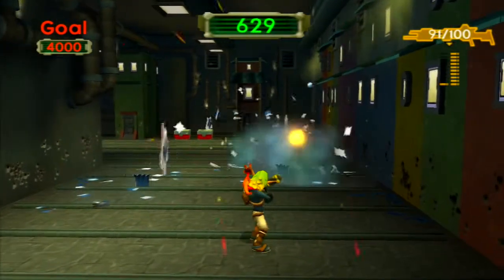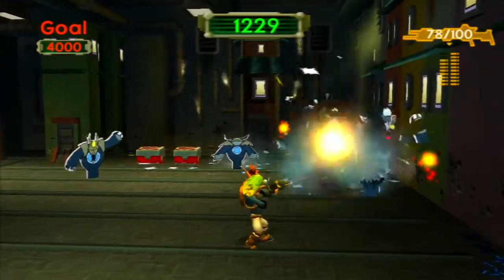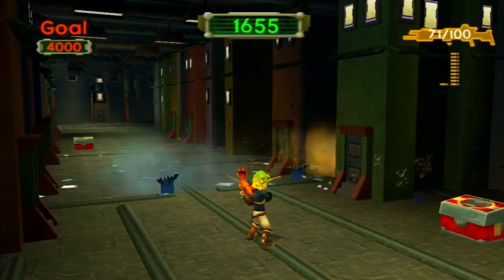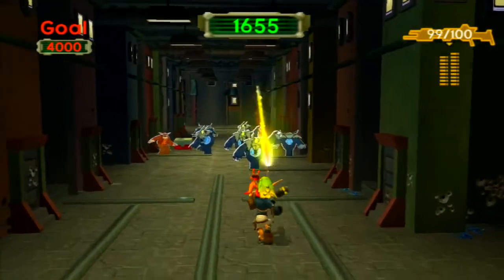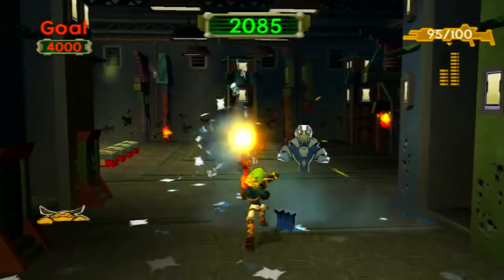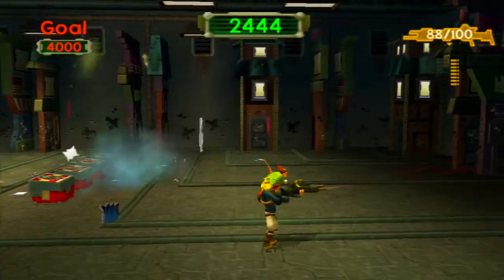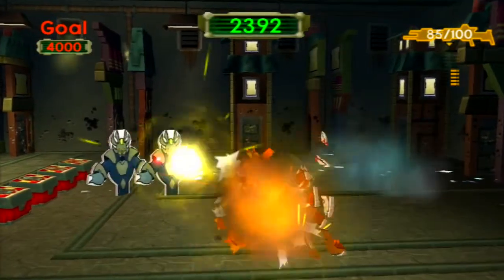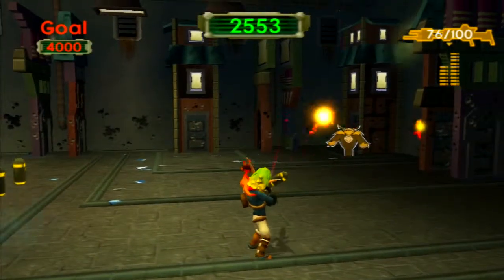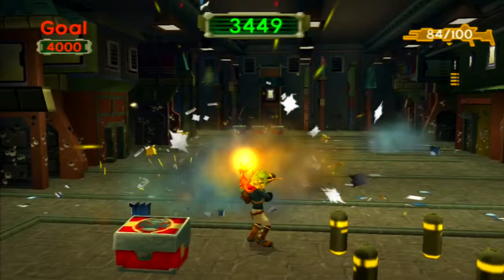I love how this thing just auto-aims for you. You don't really have to aim. Oh my god, I'm missing so many shots. Okay, we're good. Let's get some ammo. Whoops. Don't hit the people, Jack. Come on. This shouldn't be too hard. We just need 4,000. Unless we keep killing civilians. Hit them. There we go. You just kind of have to look in the general direction and it'll auto-aim for you.